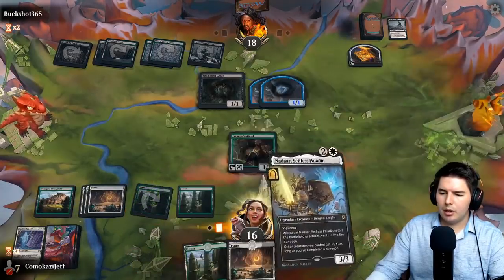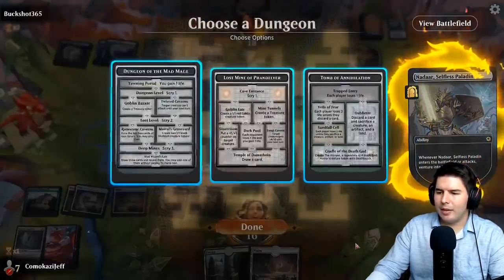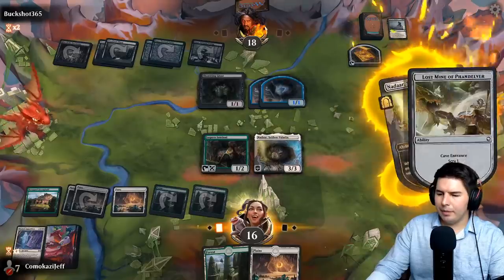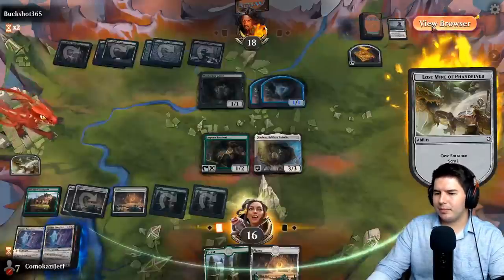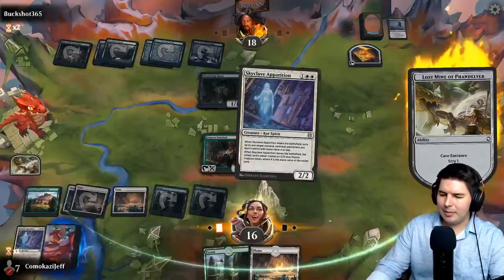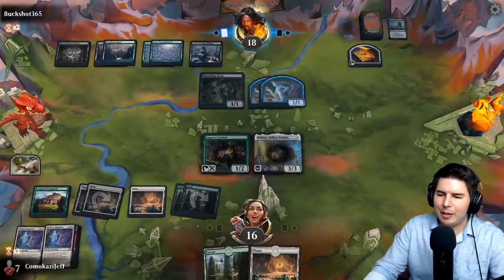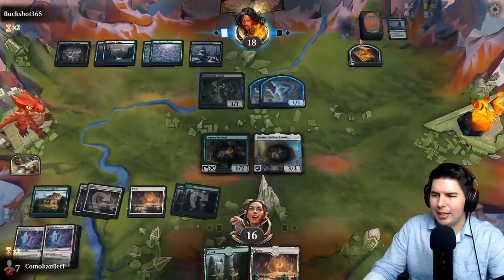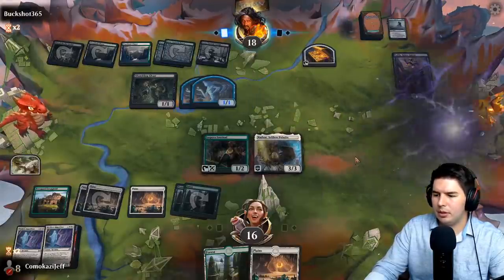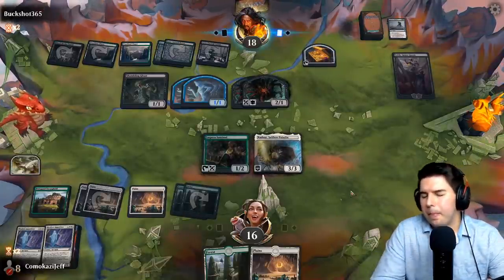Sentinel, Nadar — put out the Stronghold next turn if we don't draw anything. Lost Mine of Phandelver, another Apparition. Having some sort of interaction and removal always seems good. I'm more worried about Lolth and Liliana at this point. There it is — yeah, that's what I was worried about. I'll show you what happens. That's a lot of damage.